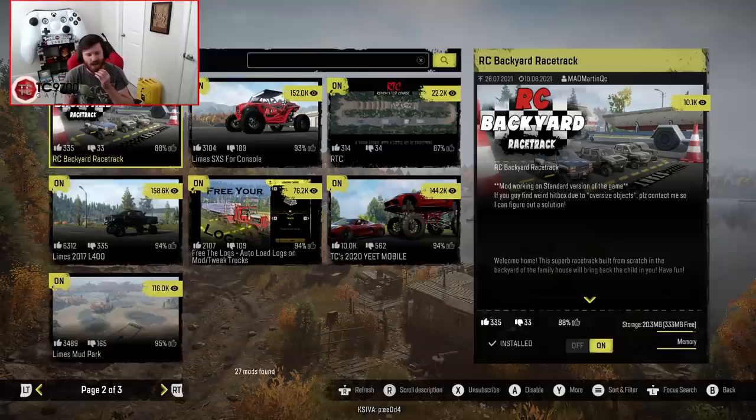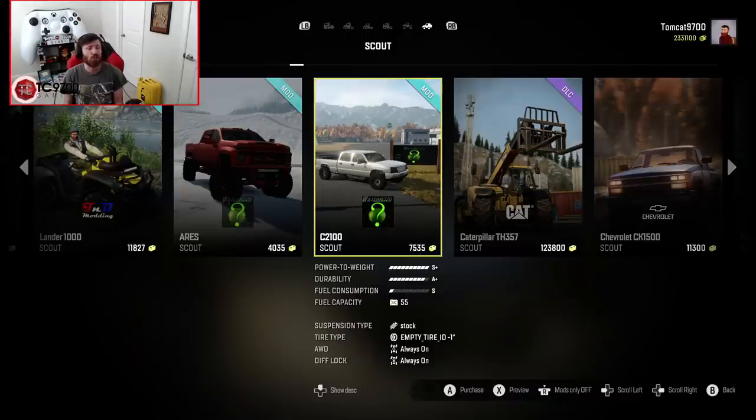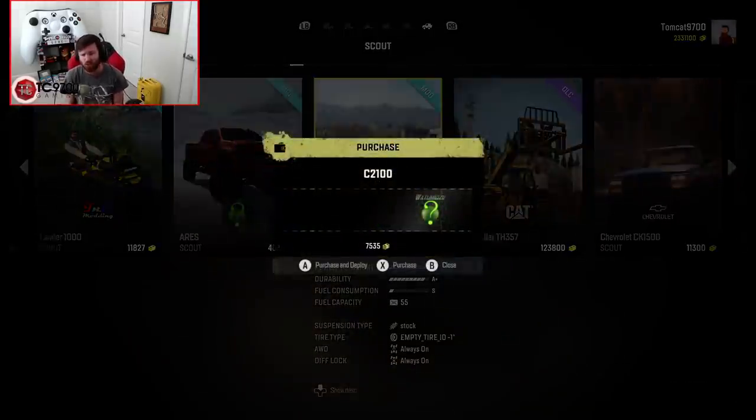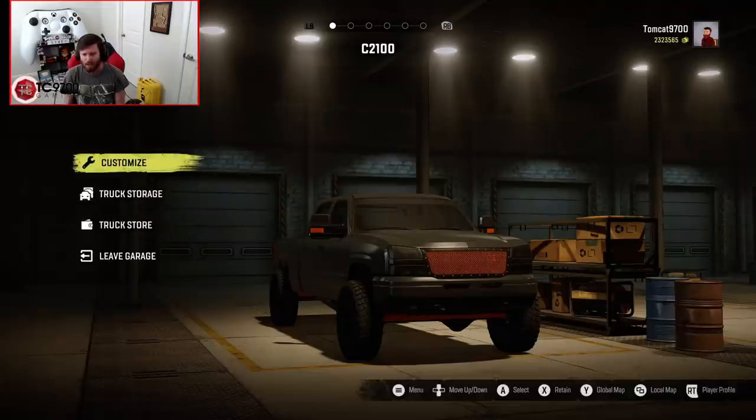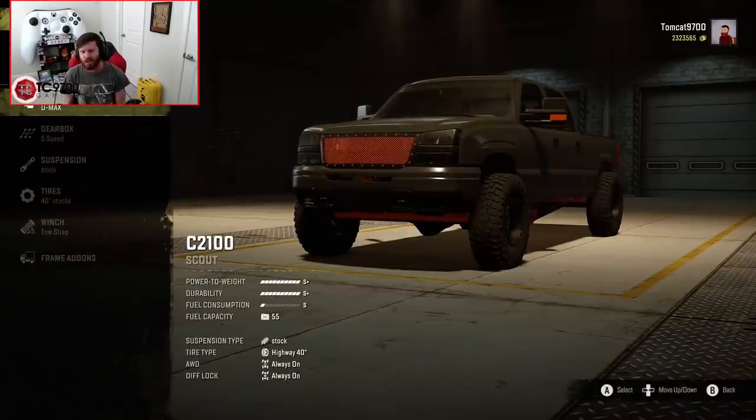Once we get out to Limes Mudpark, I'll go ahead and get a setup put together for you guys. Once you get into the game, you'll discover that one of the best aspects of this truck is that it's really, really cheap — you're only going to end up paying $7,535 in-game to actually buy this truck. So we'll go ahead and pick it up and put something together with it.